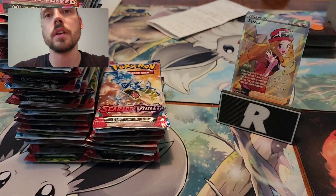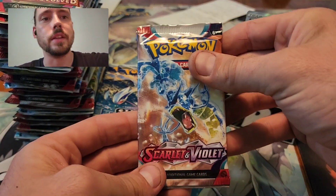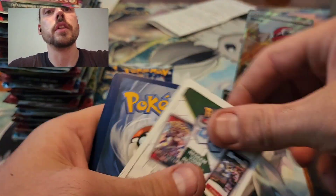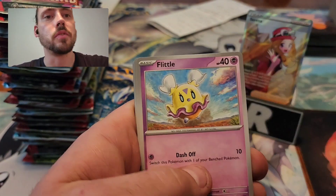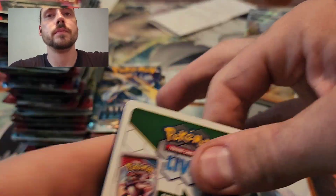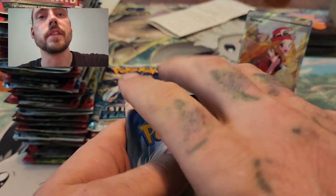Radiant Zam, Magearna V Full Art — so no Alt Arts yet, not even halfway in yet. I did put the packs in a kind of different order for the next one, so it looks like we'll do one Scarlet Violet Base and then back to some Tempest. I just grabbed them out of the tins and kind of stacked them. I hope that this oversight doesn't drive the prices of the cards down too much.